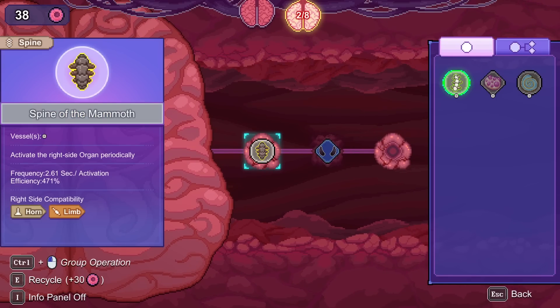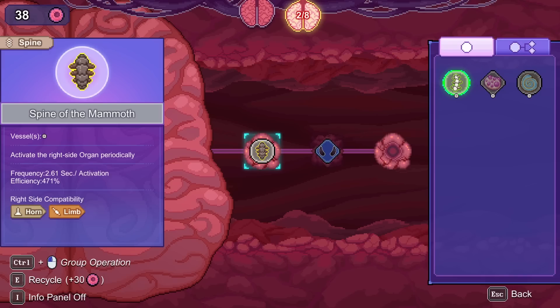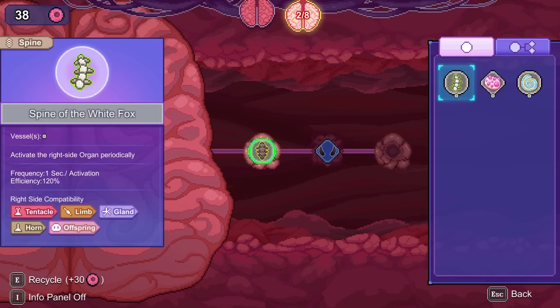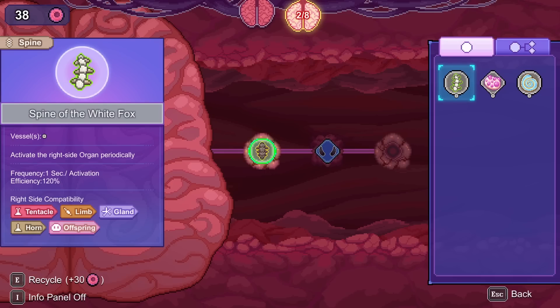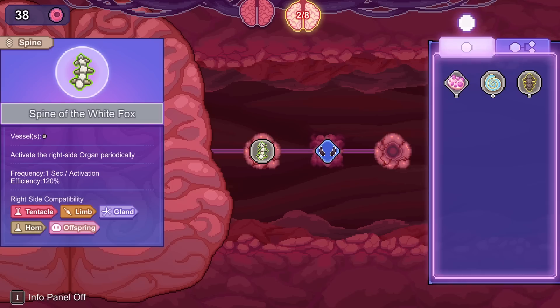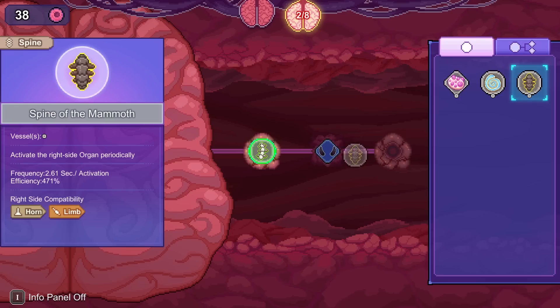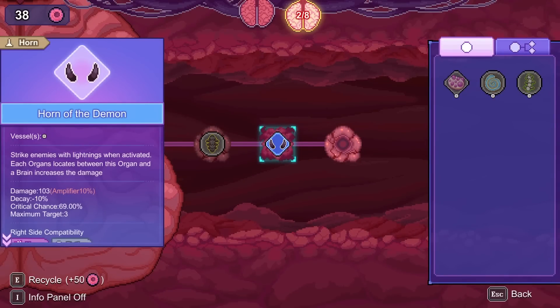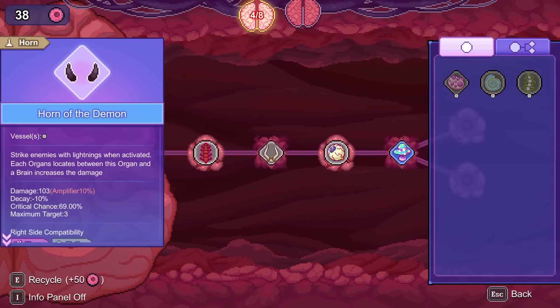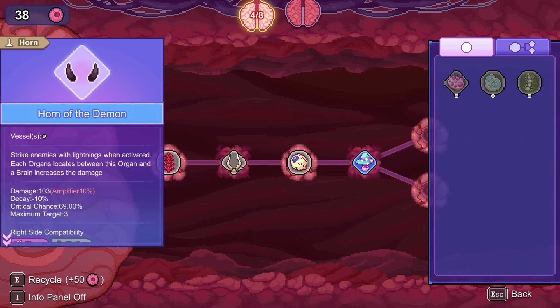It's 2.6 seconds as opposed to 1 second. That is definitely far more efficient — is it 2.6 times more damage? It's actually more than four times. That makes sense. If we just want it for damage then that's the one we want. We'll do that for now — we just need more stuff as always.